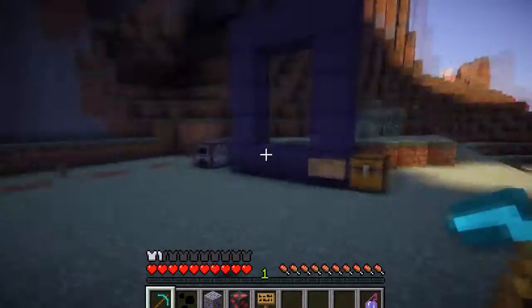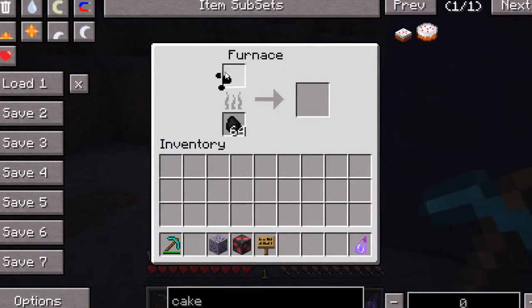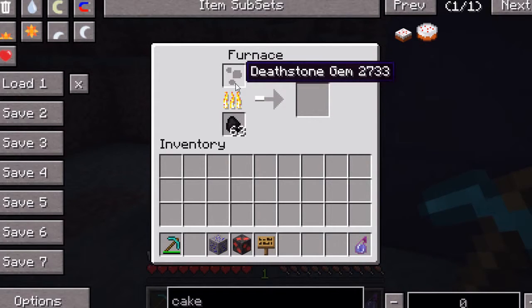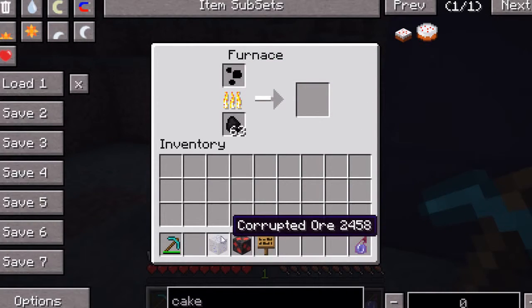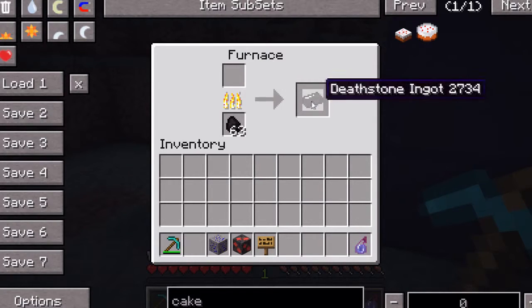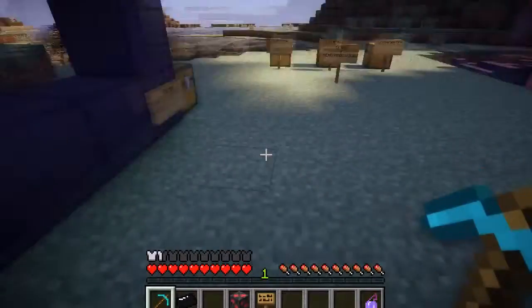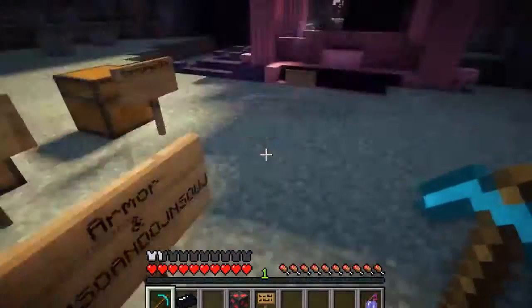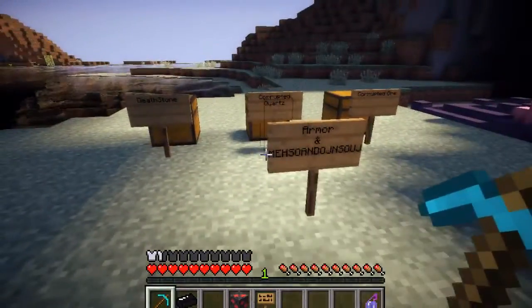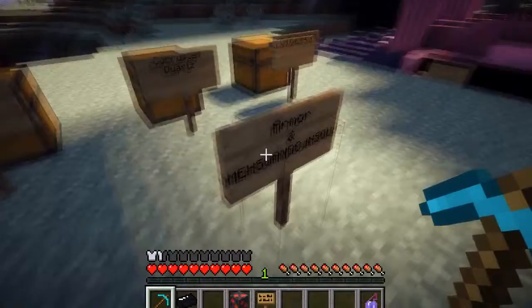Now these are all the pretty things. Before we get into that, I want to show you that you can go ahead and cook any of these items. Such as now I'm cooking the Deathstone gem, and you get the Deathstone Ingot. Now we'll just put this in and let it cook, but we already have some made right here. These are the Armors and Michelinies - I don't even know how to pronounce it, I didn't know how to spell it, so that's how I spelled it.